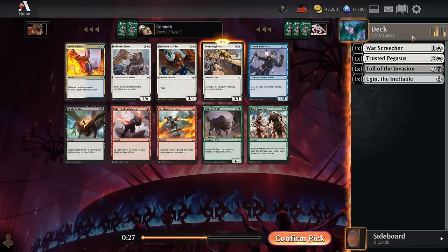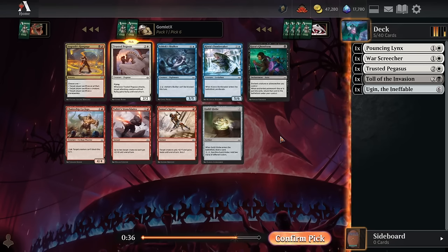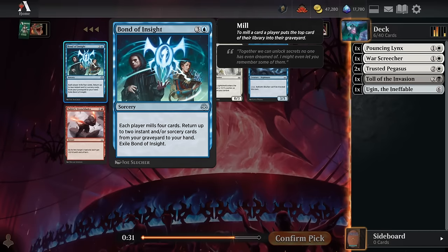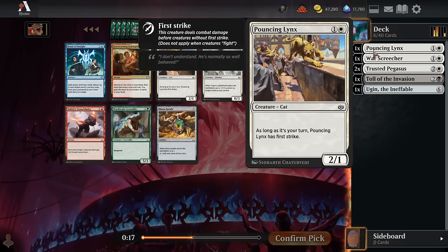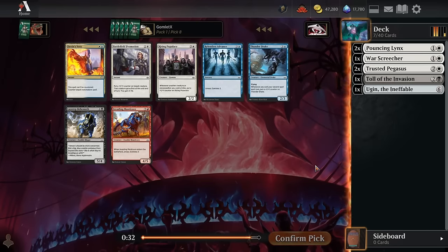Arlin's Wolf is another good cheap aggressive creature but it's off-color in green, so Pouncing Lynx is an easy pick. Pick six finds another Trusted Pegasus — white is definitely looking like one of the most open colors. Pick seven is another Pouncing Lynx to curve into the Pegasus. There's a Bond of Insight too, which plays really well in blue-black with instants and sorceries that amass, but in blue-white where white's best cards are all creatures, it would be a little awkward.